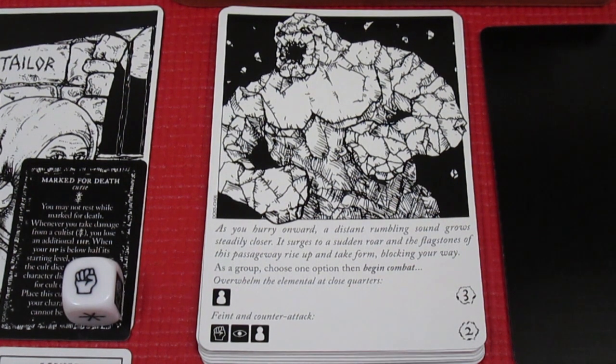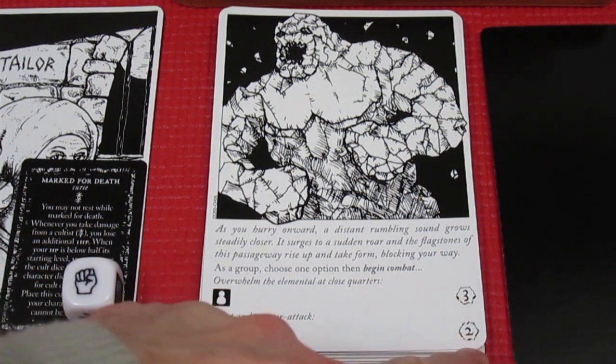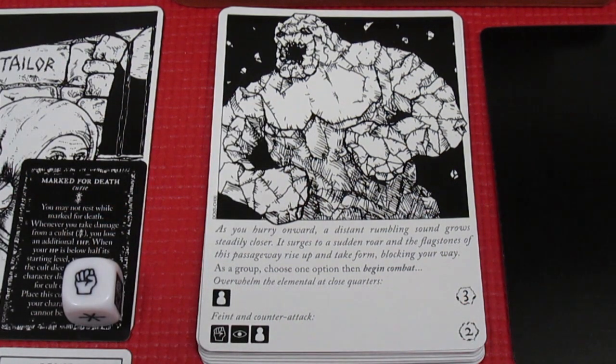As a group choose one option: overwhelm the elemental at close quarters, or feint and counter-attack for two damage. We're going to take it on at close quarters — we need to get rid of this thing fast. It'll do three damage either way but at close quarters we have four dice to work with. Let's get the dice pool together and see if we can overcome the rock beast.